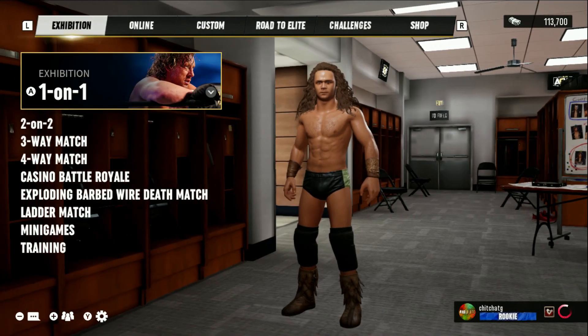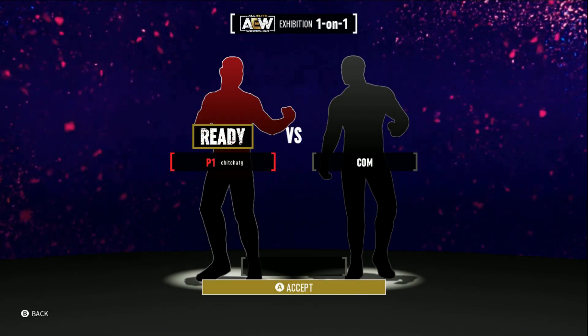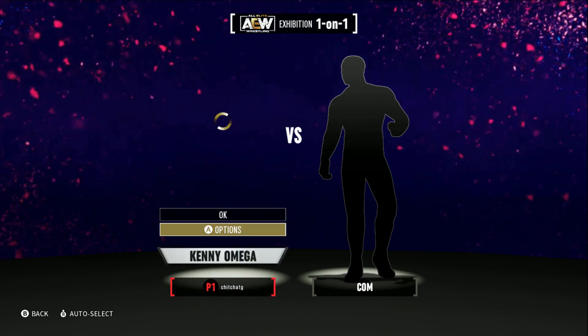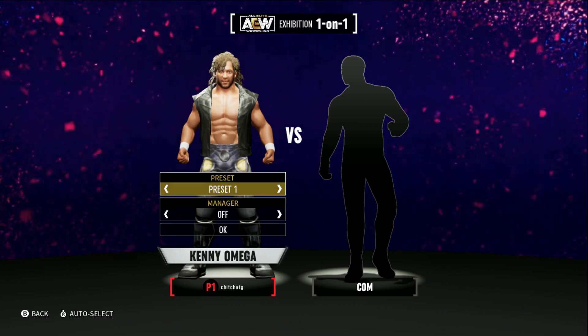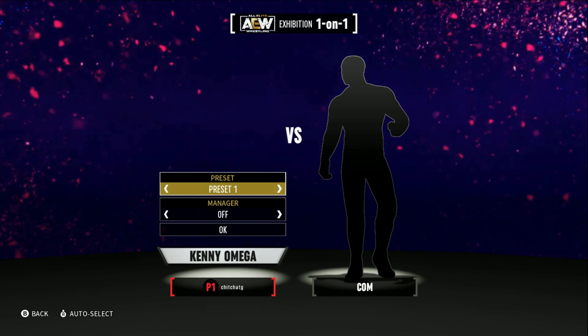This is what you have to do in order to add additional attires to all the in-game wrestlers. So now if we go to a regular match — click on this just for example — and we go to hit Set, go to the wrestler here, Kenny Omega, click on this and hit Options. It should say original and then preset one, which is the new one we just added. You can change the name as well.